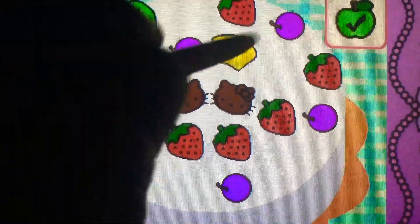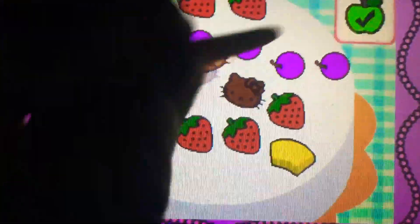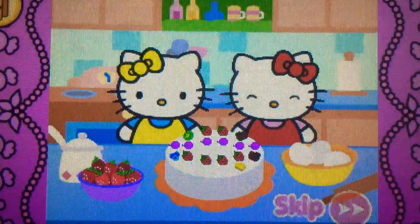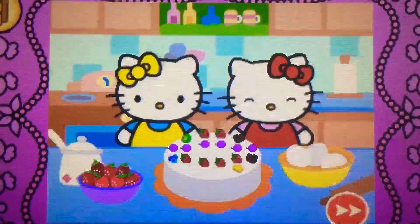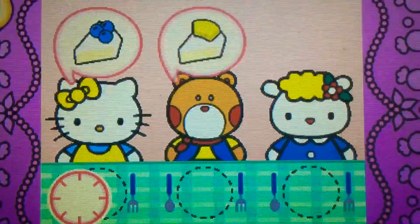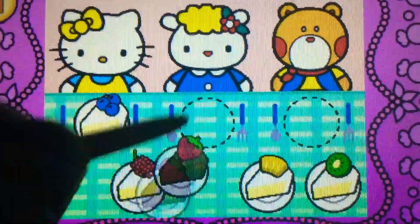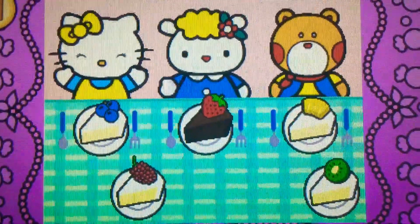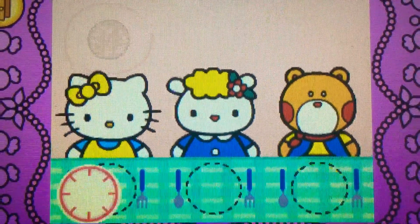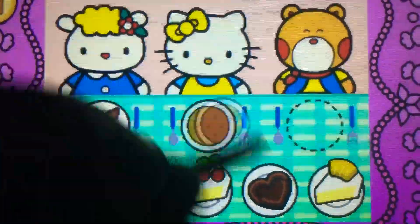Hello Kitty's cake is beautiful! Hello Kitty wants to share cake with friends. Watch carefully and remember what each guest wants before the time runs out. Drag the correct food or drink to each character.